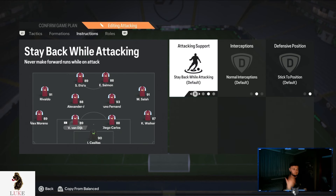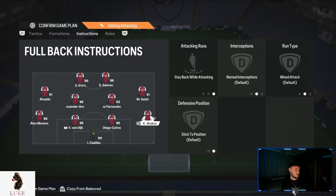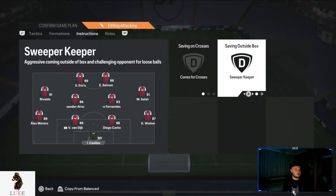Both centre backs are on completely default settings: stay back while attacking, normal interceptions and stick to position. Right back also on stay back while attacking. Goalkeeper comes for crosses and sweeper keeper.